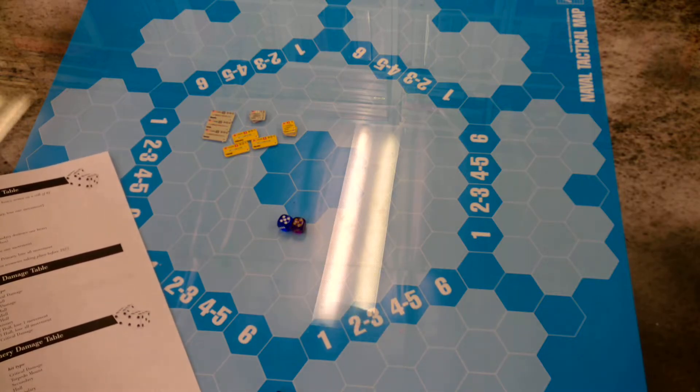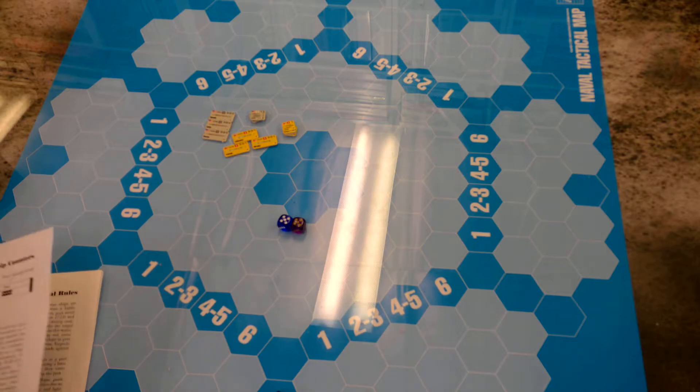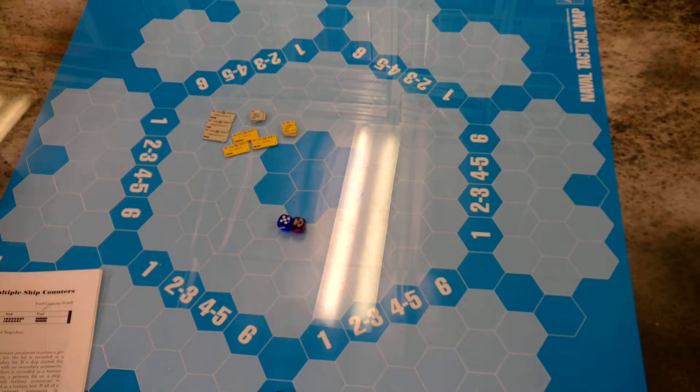I rolled the damage roll — it would be 9, which would hit primary. So let's look at the referred ping rule. This basically means that if you hit something, the hit is recorded. Because I hit the primary hull, if it didn't have any of that, it would hit secondaries. But since this ship has a secondary, it would hit the secondaries on the Chikuma, taking out a bit of its teeth for the next round.